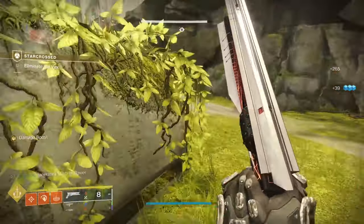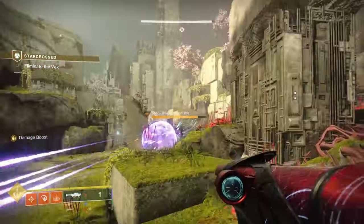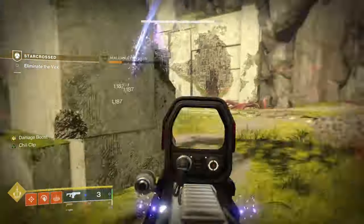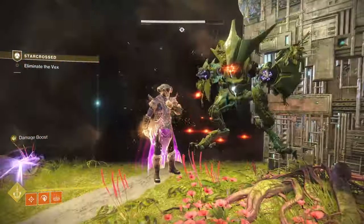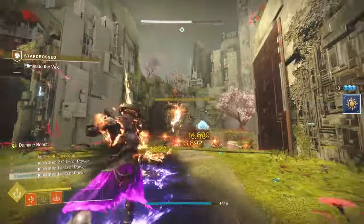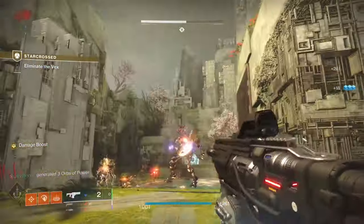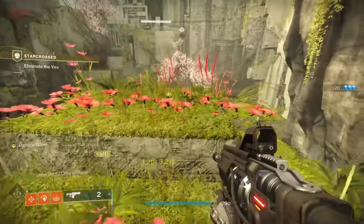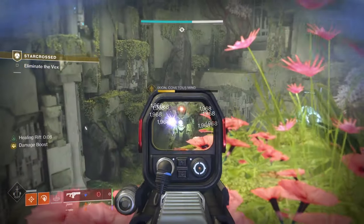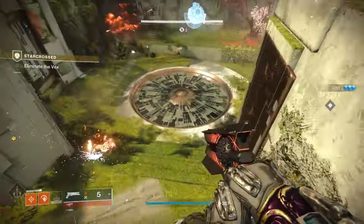In this area you have to kill all the enemies: three snipers, a bunch of hobgoblins, the wyvern, and a vex gate lord. I get the snipers out of the way and then pop my super which will kill all the little guys and do good damage to the gate lord. Then I'll throw another one, jump up top, put down my rift, and a couple more shots should finish him. Then just clean up the last of the hobgoblins.